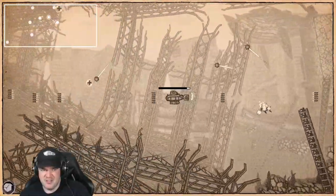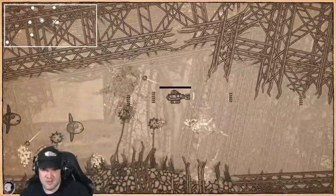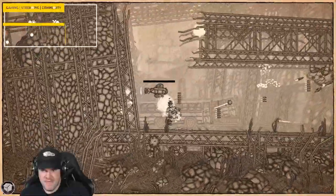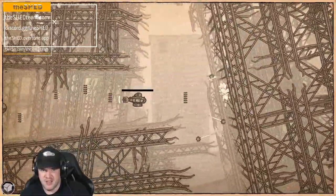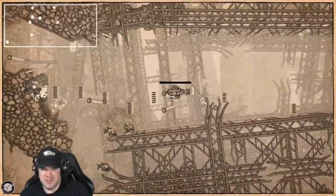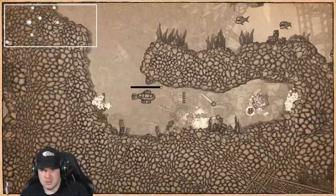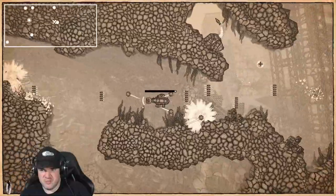You have to take these really weird circuitous routes around the map to get to a boss that looks like it's pretty close by. The game's at least dropping a lot of power-ups, so my weapons are stupid powerful now — I'm pretty much a death machine at this point.